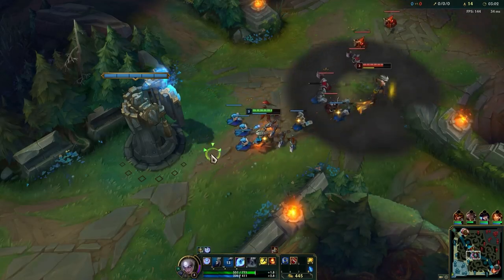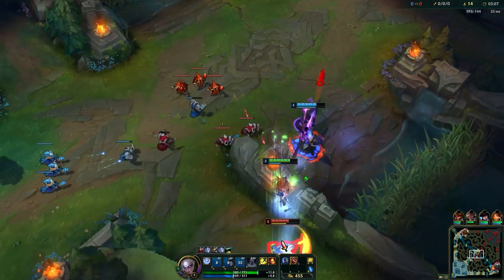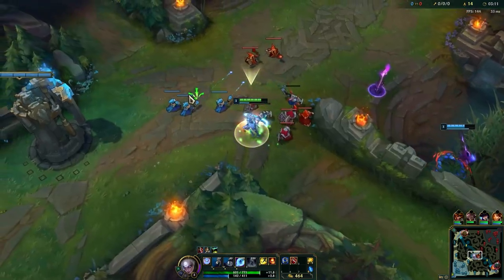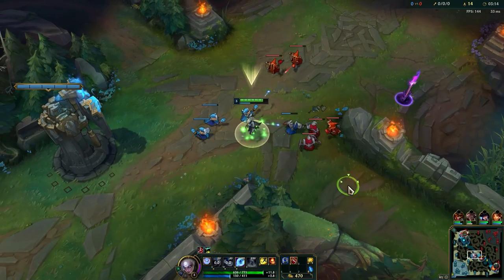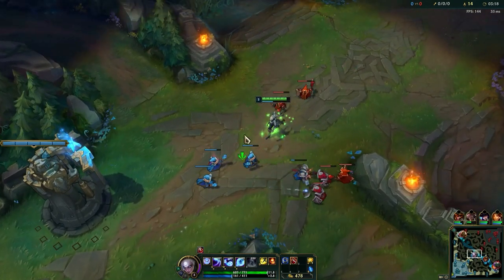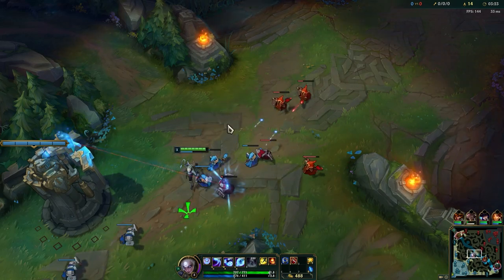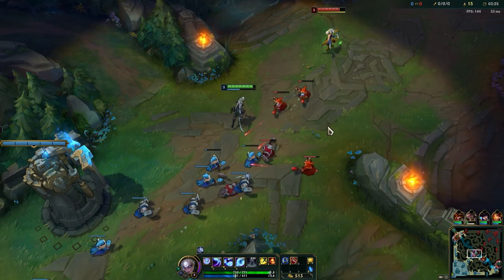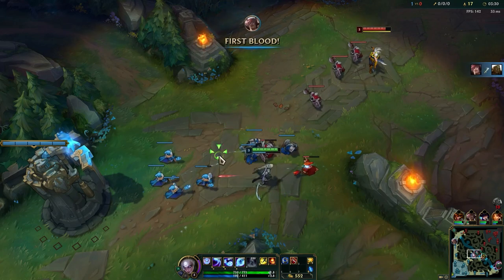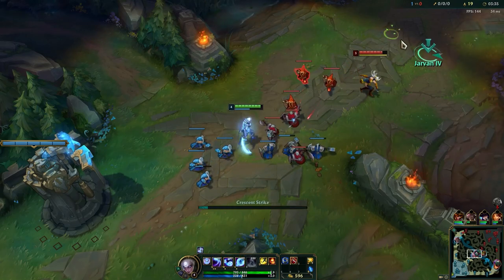So what we want to do here — we got out her W, so now we can probably bait out a flash. When you trade with Akali, you want to play around her W: fake an engage, baiting out the W, then back off, and then you can engage again because it will be on cooldown, and then you can trade much better. Before trading, stack up your passive on a wave — two auto-attacks on the minions — then you have a stacked passive, then you can engage.